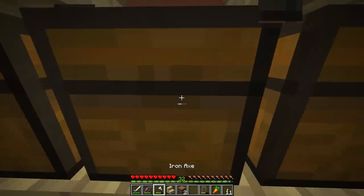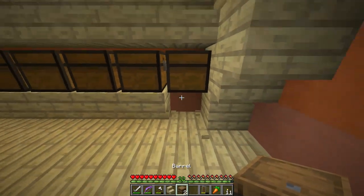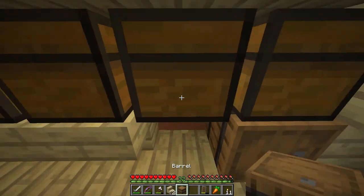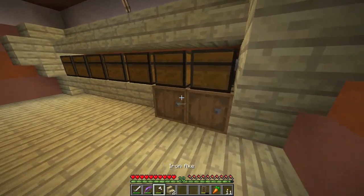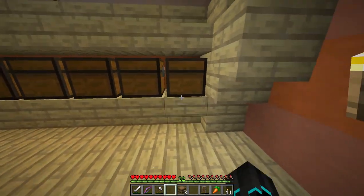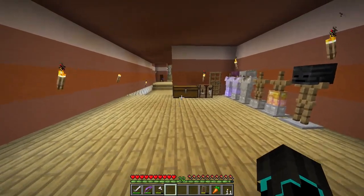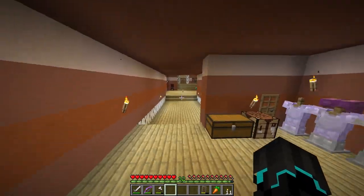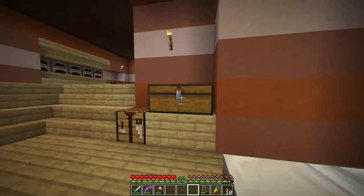What we could have is barrels underneath the chests. I'm not sure exactly how I want to use them yet — let me know your thoughts in the comments below. I want to use them for something because I think they're cool. Also going to place a torch here.